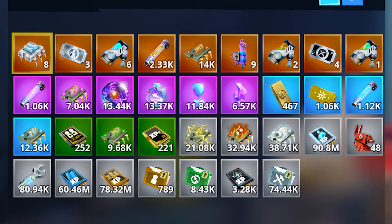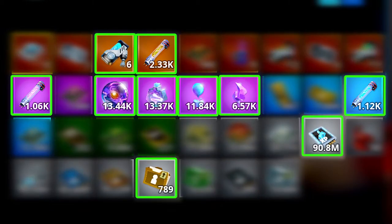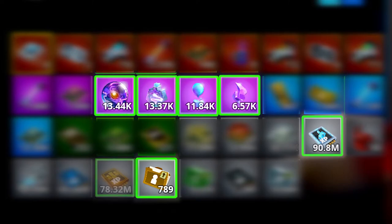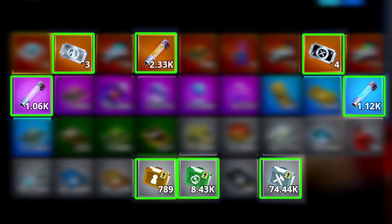The last section under Armory is Resources. These resources are used in Schematics for upgrading, modifying, and increasing the rarity of your weapons and traps. Some are used for upgrading and increasing the rarity of your heroes, others for upgrading your defenders, and others for upgrading your survivors. Some items can be used for taking things out of collection books. Here we also have two different llamas for the llama shop, event llama tickets, venture XP, and your gold.